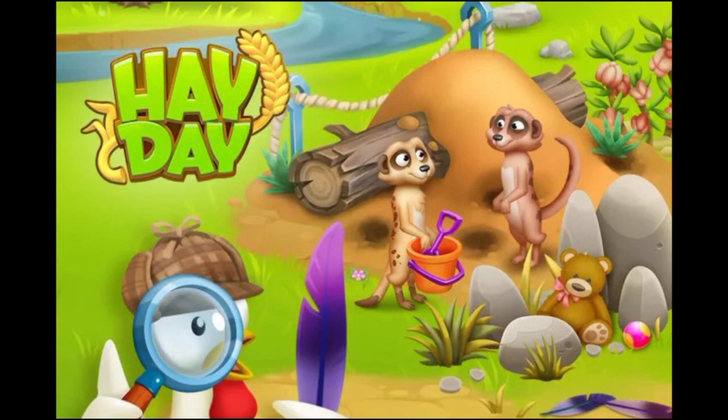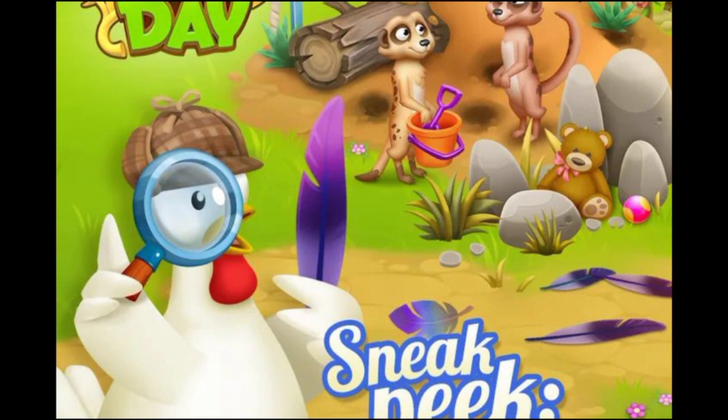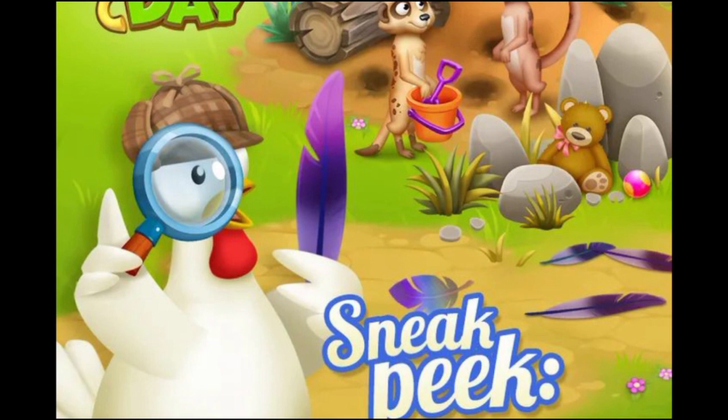But then there's also this little detective chicken that is checking a feather that's purple in color. Oh my God, what does this mean? Now this has something to do with a brand new animal that's coming. I think this is a new bird that's coming, and we have the birds in our farm, in the birdhouse. I don't really think that this is going to be in the sanctuary because usually we have the birds in our farmhouse. So what bird has the purple color? You guys will have to Google all the kinds of birds that have purple feathers.